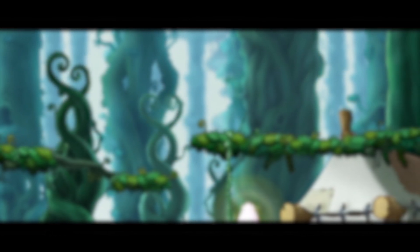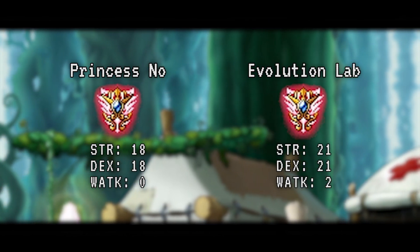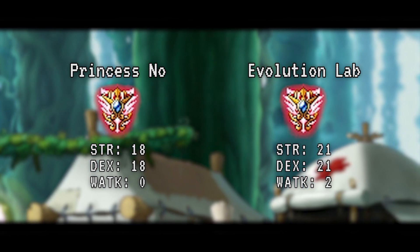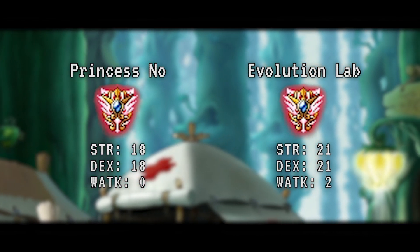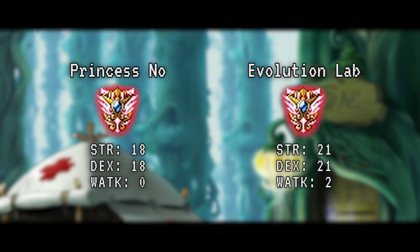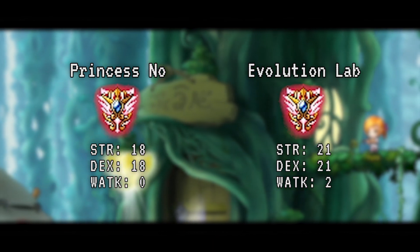First, let's go over basic secondary progression. Most people are going to be familiar with this since it's the most common gear progression for most classes. The progression goes: level 100 secondary, frozen if you have it, and then Princess No. Some classes will use a Deimos shield instead. For Mihile and a few other classes, the best-in-slot secondary is actually from Evolution Lab. Comparing the stats, Evolution Lab is slightly better, and since level 140 equips don't provide any potential bonus over level 100 equips, there's absolutely no reason to get Princess No. So I'm going to start working towards obtaining an Evolution Lab secondary.